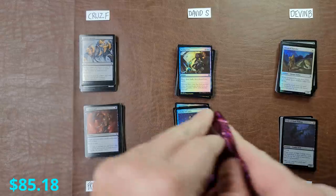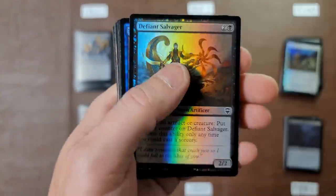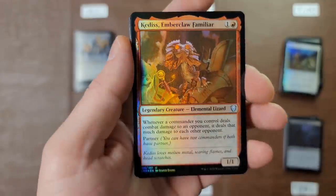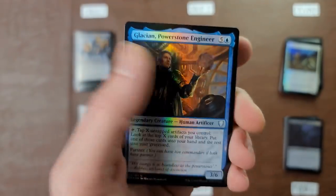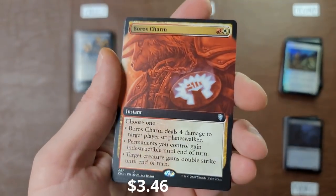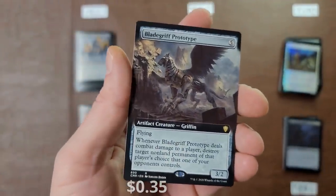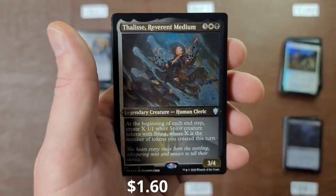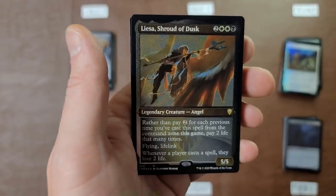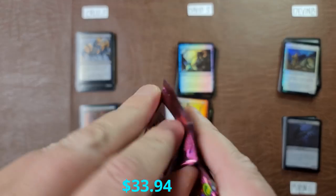Can Jordi compete with that? That's some heat man! Here we go — Preordain foil might be over a buck. Shimmer, Supreme Will. Come on — this is what it's all about, these last two packs. Sakashima's Will — I cannot stand this card, I don't like the art, the abilities, absolutely nothing. Boros Charm probably over a buck for the extended art version. Blade Griff Prototype — anytime I see Blade Griff Prototype the box sucks. Reverent Medium, the old Usurper — it's suppertime. I don't think Jordi's up in this one.